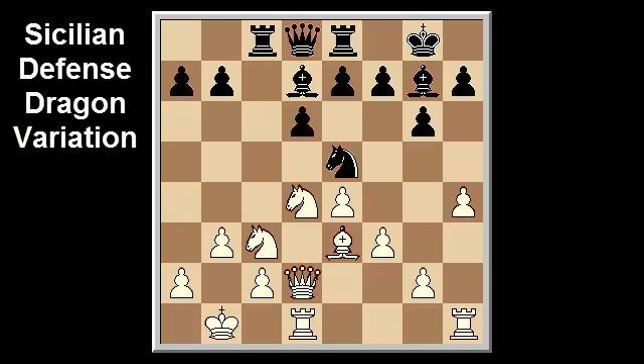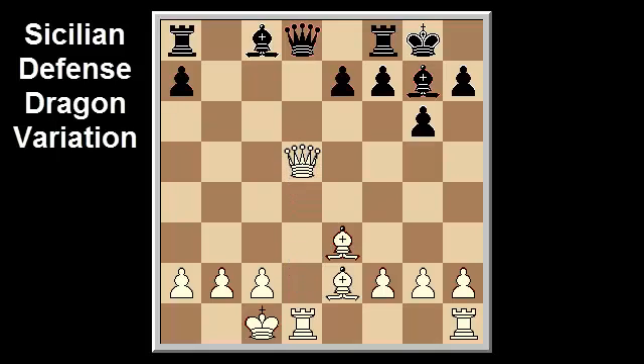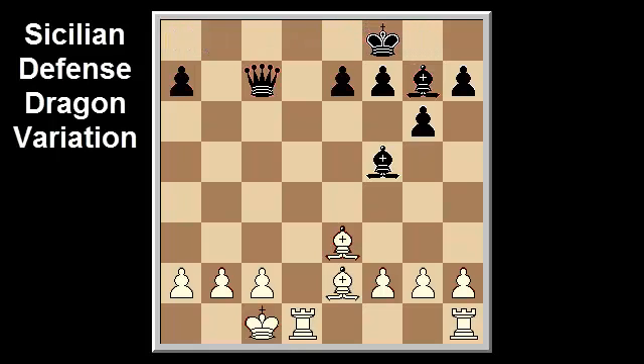The move d5 is a pawn sacrifice similar to lines in the more common Yugoslav main lines. e takes d5, knight takes d5, knight takes c6, b takes c6, knight takes d5, c takes d5, queen takes d5, queen c7 — giving up two rooks for the queen but keeping attacking chances. Queen takes a8, bishop f5, queen takes f8, king takes f8, bishop d3, bishop e6, king b1.